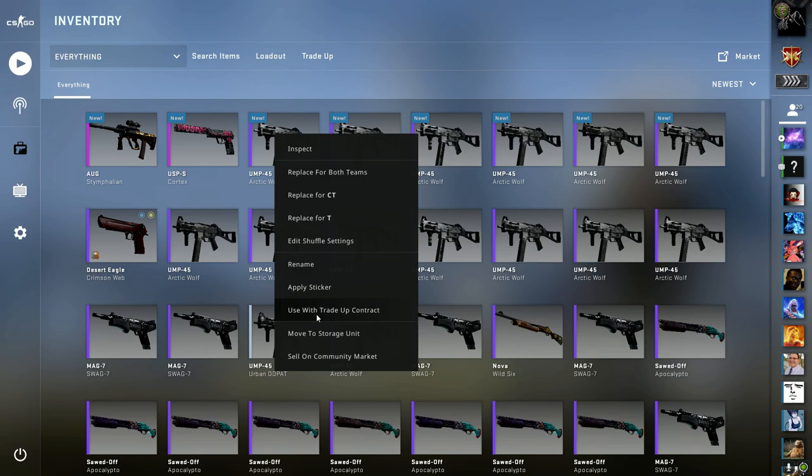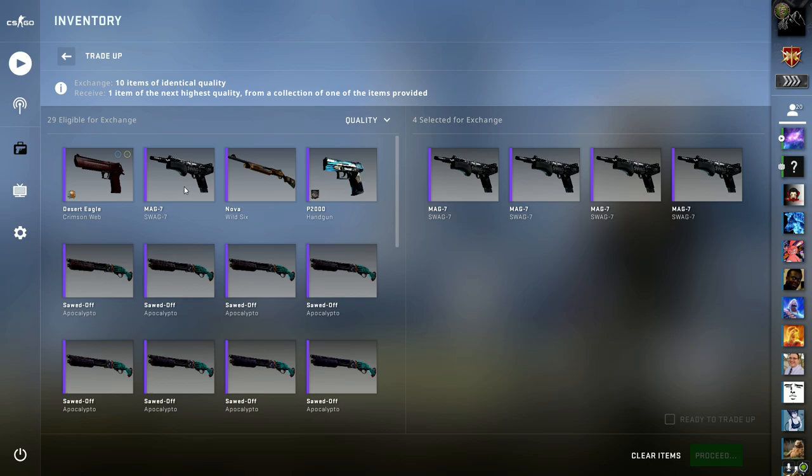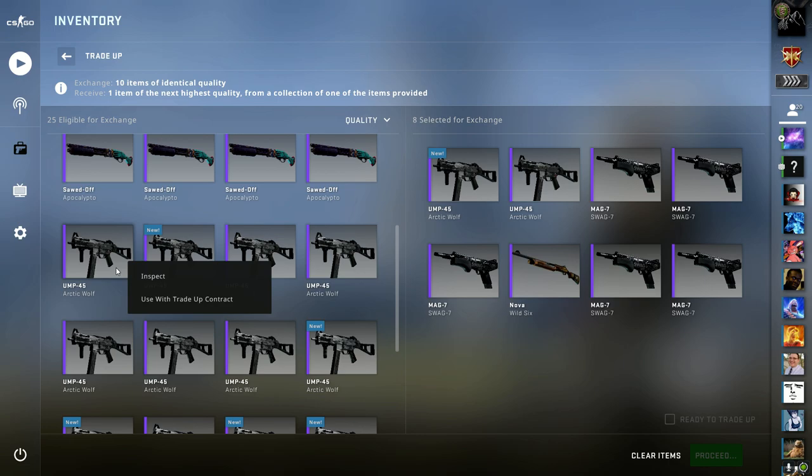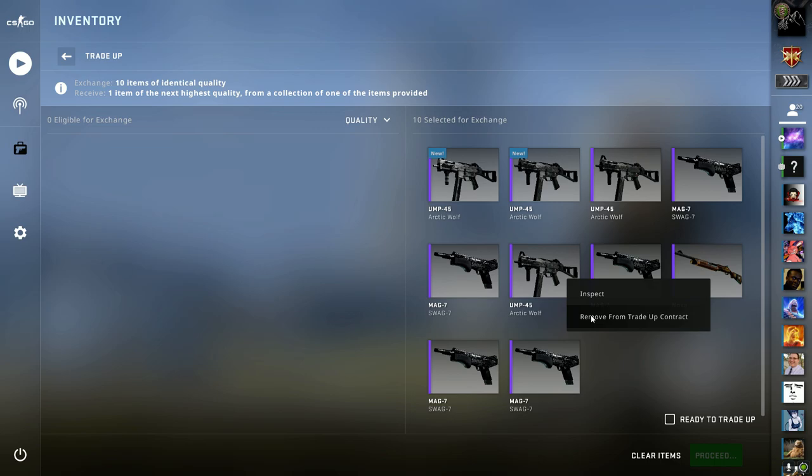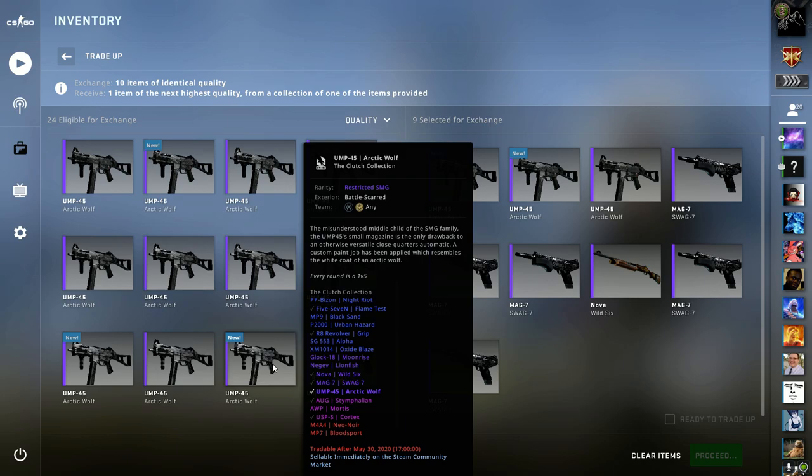I'm hoping I don't get any field-tested items because I'm told that they lose you a lot of money. Look at how battle-scarred these ones are. I think with these ones I'm going to get field-tested, so I'm going to use the highest float - I'm actually going to remove that one and then put another high-float one in.